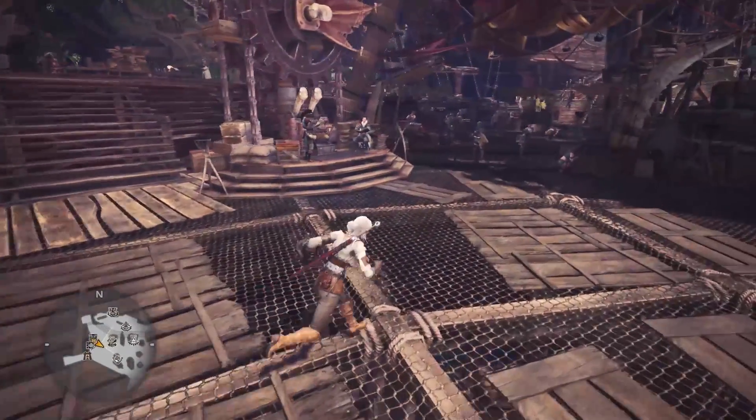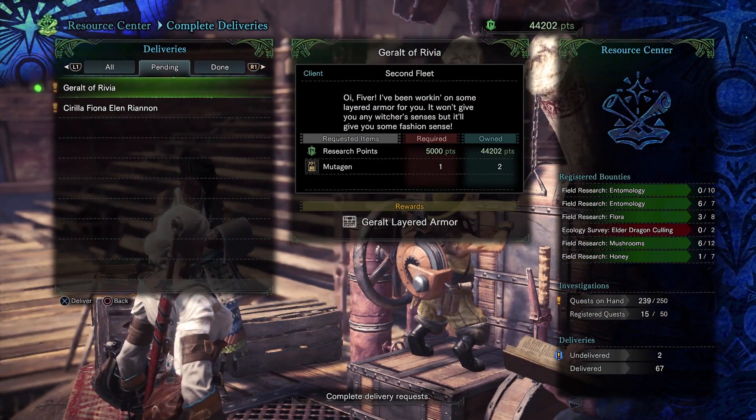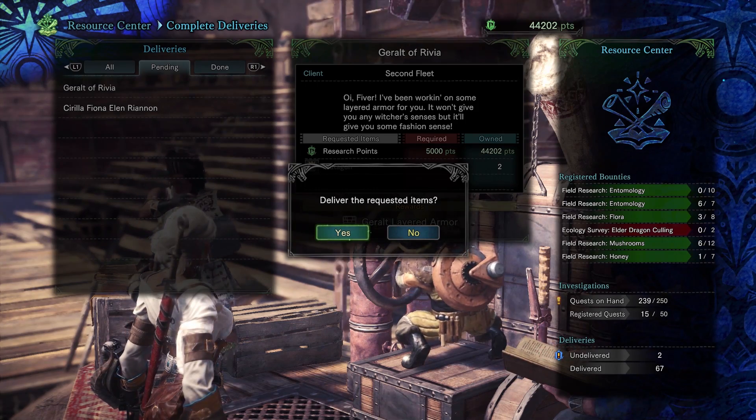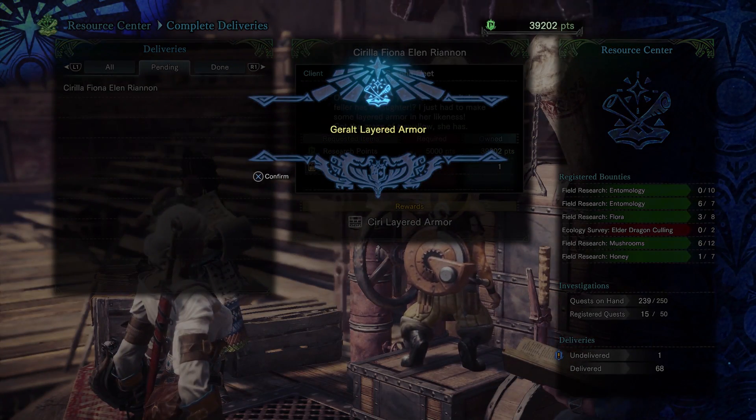So you're going to need two Mutagens in order to get both Geralt and Ciri's layered armour. After you have them, go down to the resource centre, talk to the folks there, and you should be able to craft the layered armours under complete deliveries. Afterwards, you can put on the layered armour like you would any other layered armour.